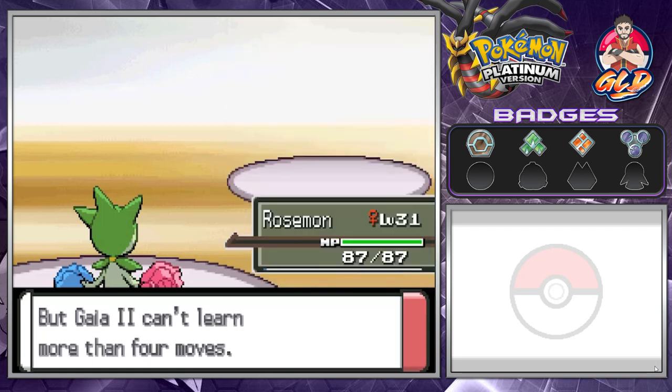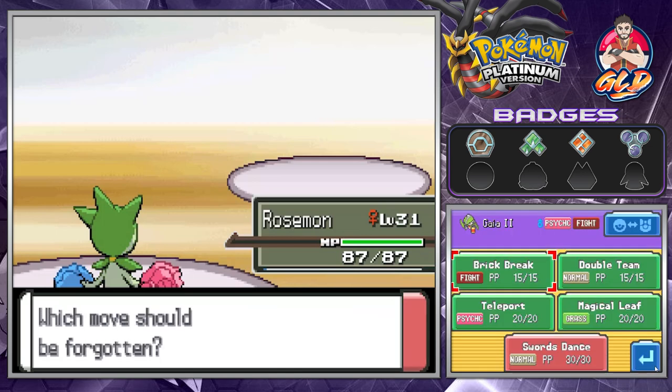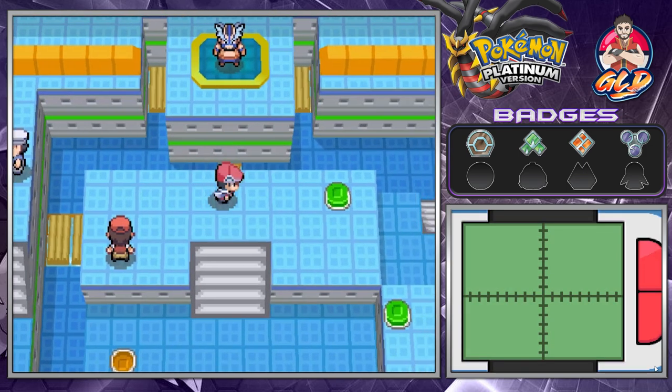Gaia has gotten to level 25, so now it can learn Swords Dance — a very good move. We're going to take away Teleport because we don't really need it. Let's go ahead and move on.